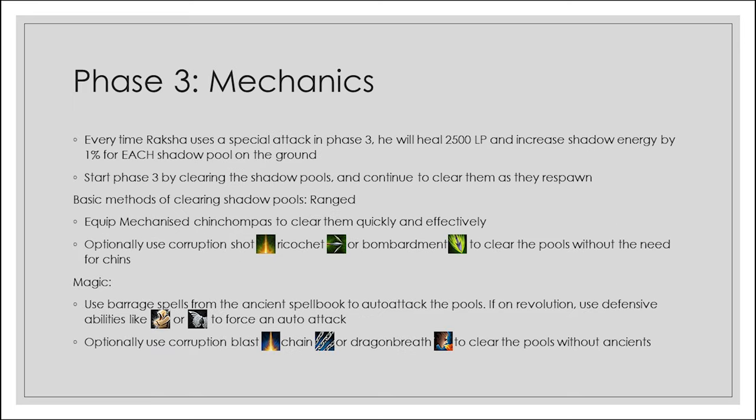Phase 3 is where things get interesting. Every time Raksha uses a special attack in phase 3, he heals 2,500 life points and increases shadow energy by 1% for each shadow pool on the ground. Because of this, start phase 3 by clearing all shadow pools and periodically clear them as they respawn. With ranged, the easiest method is to equip mechanized chinchompas and clear pools quickly using any ranged abilities as AoE. Optionally you can use Corruption Shot, Ricochet, or Bombardment. For magic, use barrage spells from the ancient spellbook to auto attack pools, or Corruption Blast, Chain, or Dragon Breath.